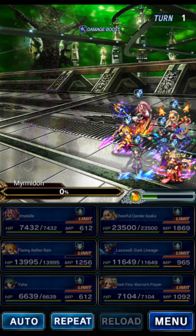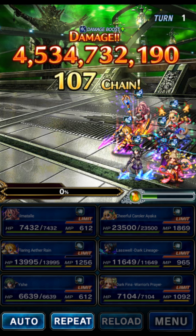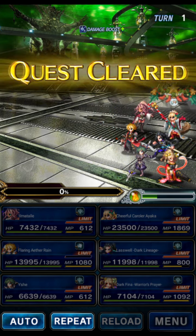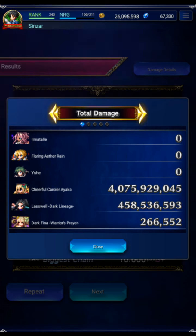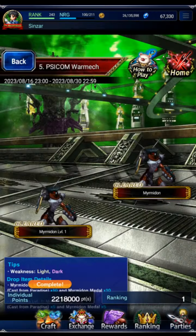Perfect score, all missions done. The damage cap on this one is two billion and we did approximately 4.5 billion - we more than double over-capped on turn one with Ayaka. I can't stress it enough: if you don't have Ayaka I will be doing a budget run, probably tonight or tomorrow. As you can see, Ayaka does it all - Last Well is honestly not really his thing here, but there's the clear.